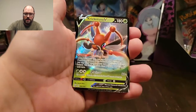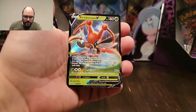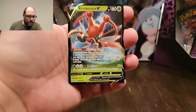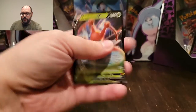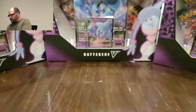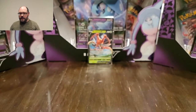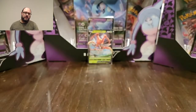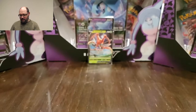Espurr is my reverse. And our first V, kicking it off, is a Kricketune V. Not bad — not the coolest art of a V that I've ever seen, but I will take it. We'll sleeve him and put him in the background there, lean him up against my wall of Hatterene V boxes which I'm sure you've taken notice of. I've actually used that as a backdrop in some of my other videos. I'm just waiting to open them, but they work as a good background, so I'm getting my money's worth out of them.